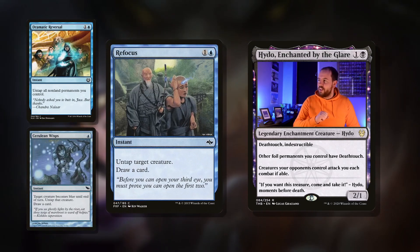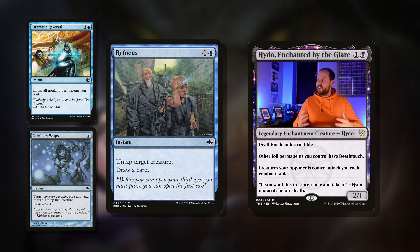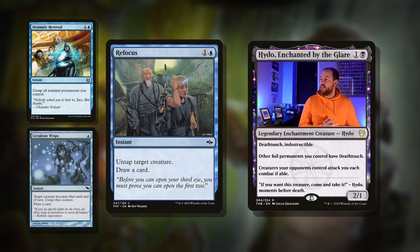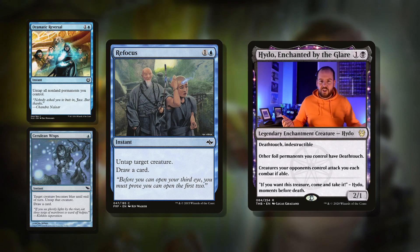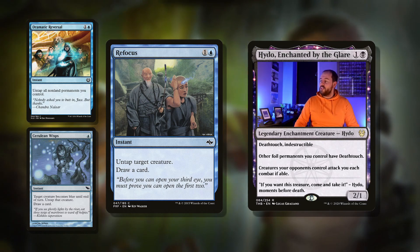So why don't we run instants that untap creatures, since we want to be sifting through our deck with our commander. Refocus is a great example: two mana for an instant, untap target creature, draw a card. So we can put this under Isochron Scepter, untap our commander, loot again, dig deeper — and we're drawing a card from this as well. A nice bit of value.